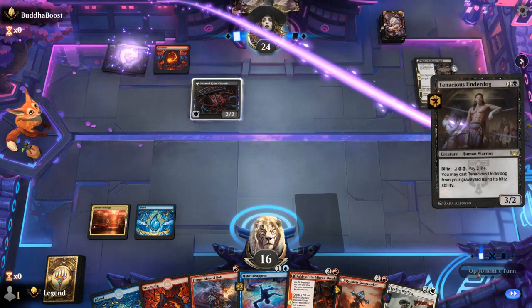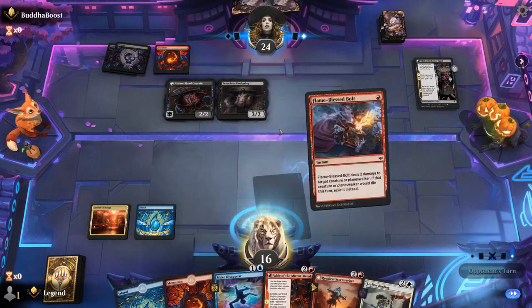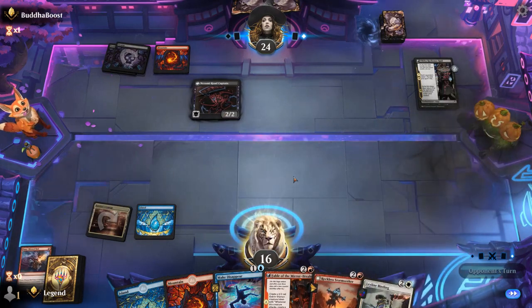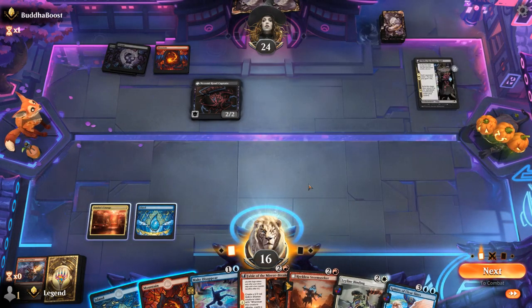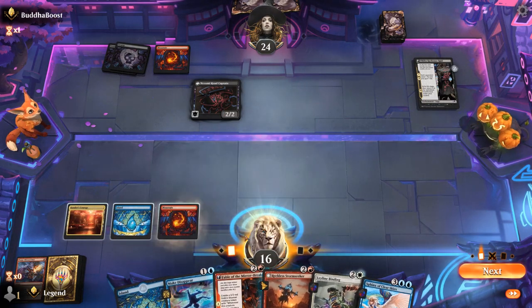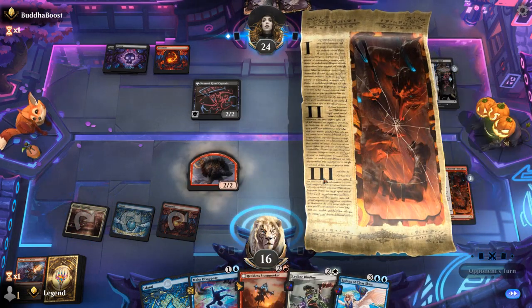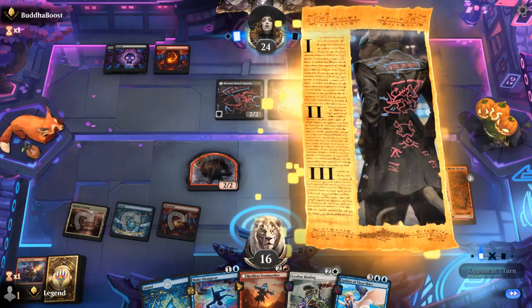Opponent plays a black-red creature and an Underdog — also a perfect target for Bolt. We're behind on the board; Stormseeker could help, but the Captains have Menace so I think we go for Fable here. We might end up discarding the counterspell and maybe even the Binding if we don't find white mana in time, although if we can keep our Shaman alive that can help.